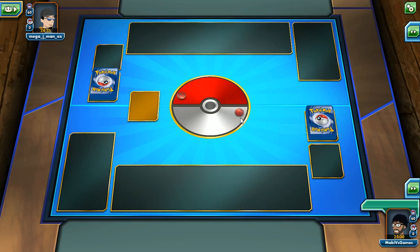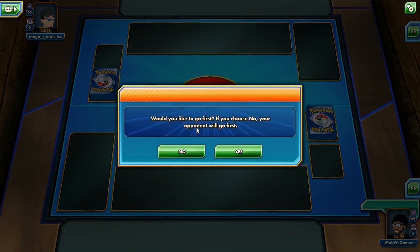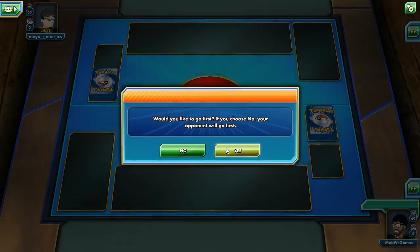I don't know what's taking him so long to flip his coin. Do I have to click anything? Yeah, that's what I thought — you flip. 'Would you like to go first? If you choose no, your opponent will go first.' I would like to go first!